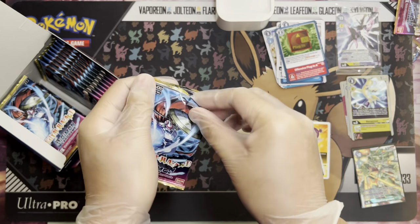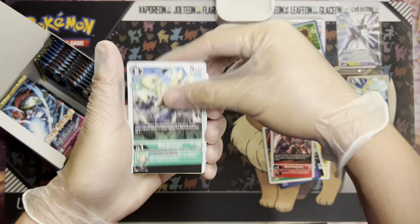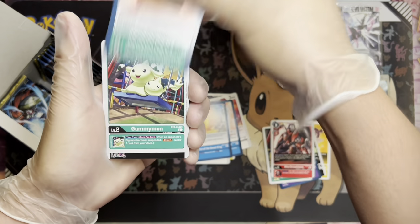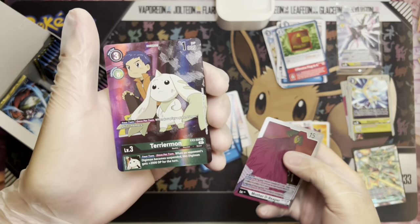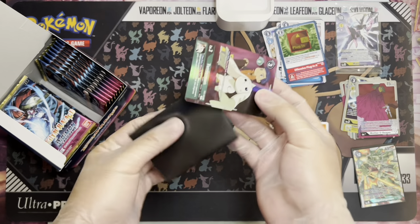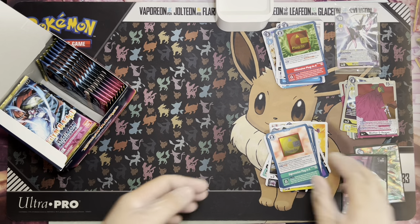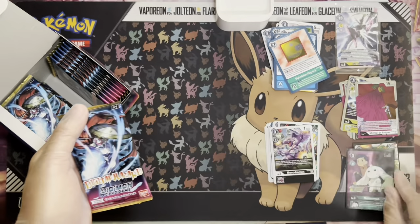Fourth pack. I've been looking at the ratios for the secret rare and alternate arts — looks about the same. ADR, Plug-in D, another Searcher — feels like I got a Searcher in every pack, which is good. Gummymon again, Monodrome second uncommon, Mother D-Reaper — very good. Oh, alternate art Terriermon! That's actually really cool. For the ratios, it looks like you can get two alternate arts and one secret rare, or one alternate art secret and two regular alternate arts.